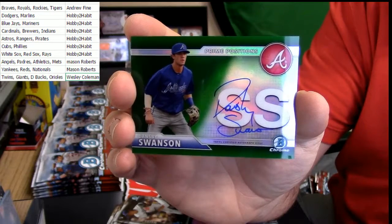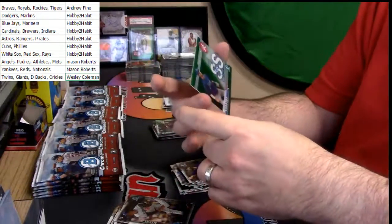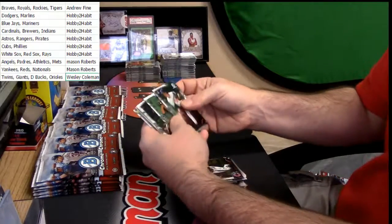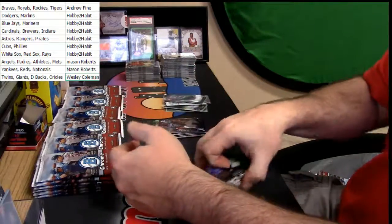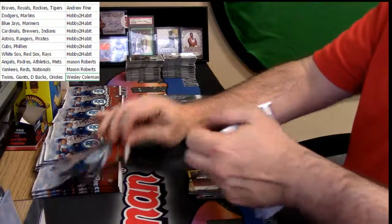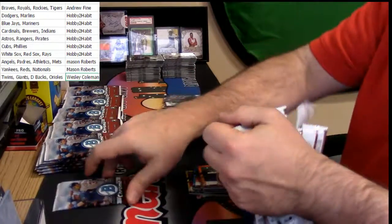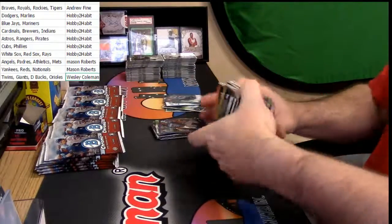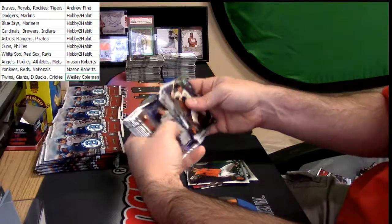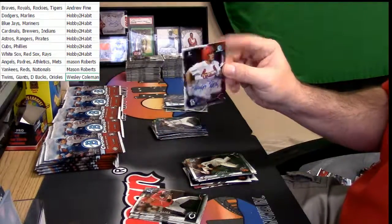Who's got the Braves? How is it possible out of all these cases? Purple refractor - Hecker Oliveira for the Braves. He's got a pretty nice auto too - it's actually legible. Blue Wade Davis for the Royals. Harrison Bader, Cardinals, base auto.